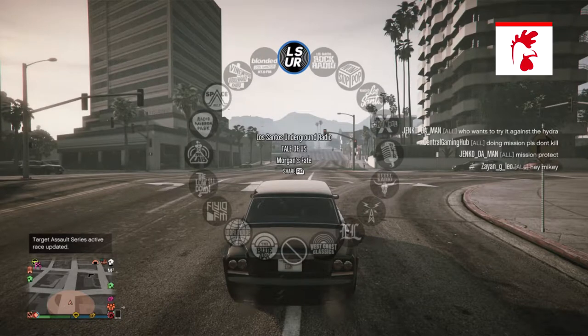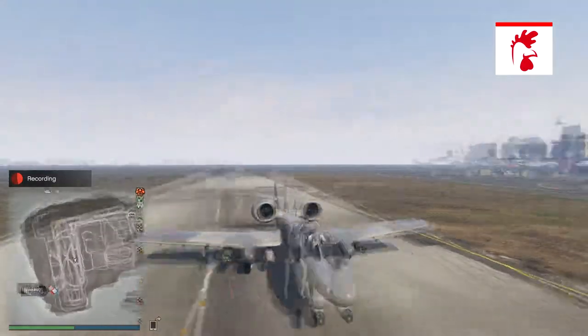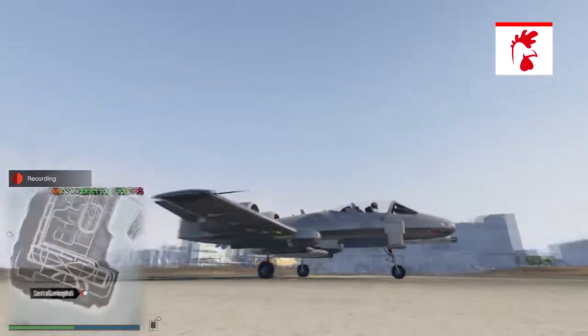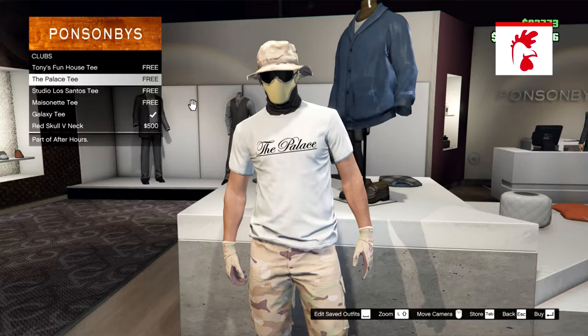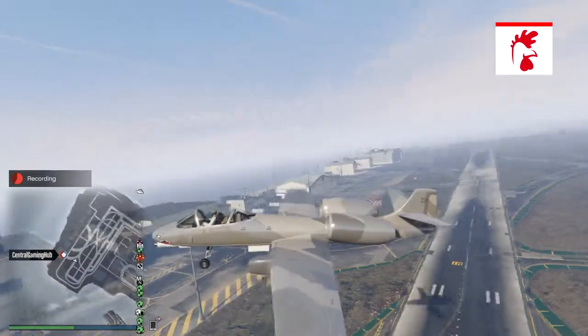This week, a Tale of Us mix has been added to the LSUR radio station, so check that out for some new music. Also this week, you can log in to unlock a free Palace t-shirt — who doesn't like free items in GTA Online?